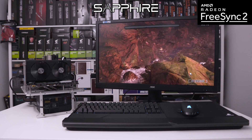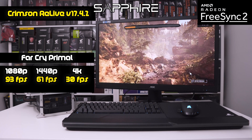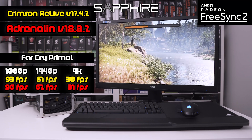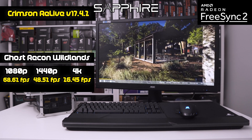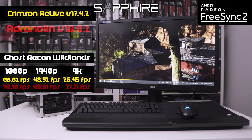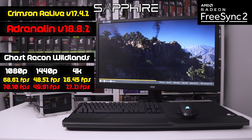Moving on to DirectX 11 benchmarks, we tested Far Cry Primal first. At 1080p our Crimson 17.4.2 drivers turned up 93 fps, at 1440p a comfortable 61 fps, and at 4K 30 fps, while our Adrenaline 18.8.2 drivers gave us 96, 62, and 31. Last but not least we tested Ghost Recon Wildlands, also DirectX 11, which ran at 68.62 fps at 1080p, 48.52 at 1440p, and 26.45 at 4K with our Crimson drivers. Moving to Adrenaline, we got 70.10 fps at 1080p, 49.91 at 1440p, and 27.21 at 4K — a slight increase, but nothing crazy.